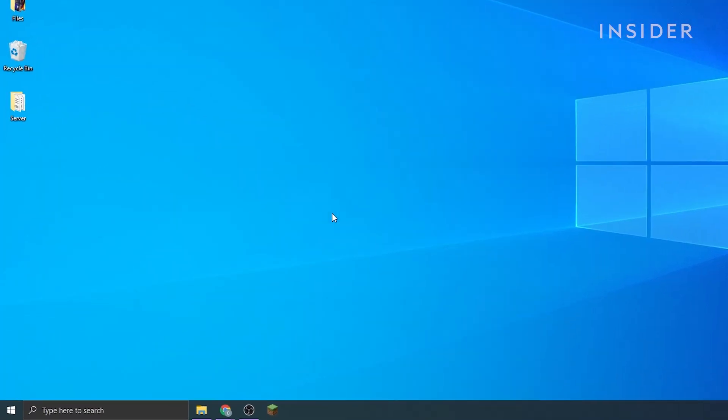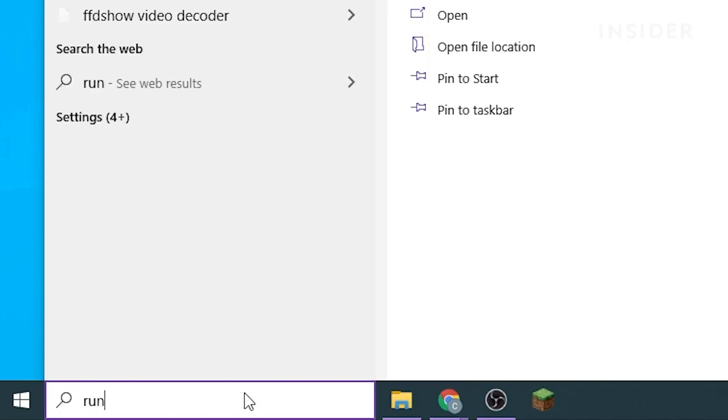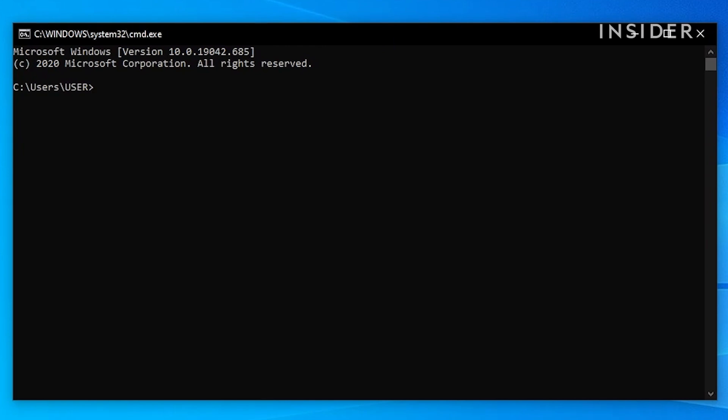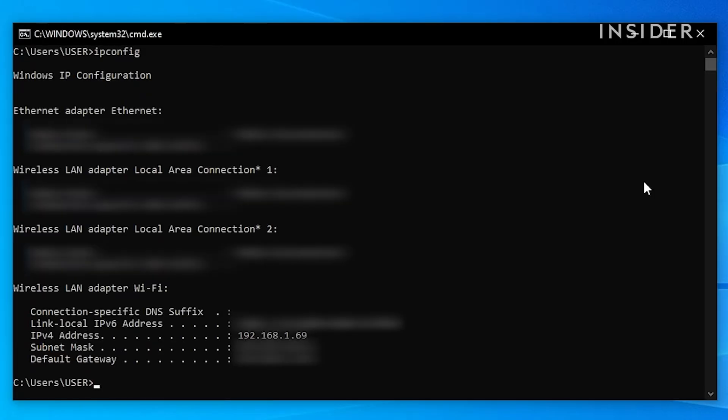You will also need to enter your local IP. To find your local IP, go to the search bar on the bottom left of your screen, type run then hit enter, type cmd and hit enter again. Then type ipconfig and hit enter. Look for IPv4 address under the internet your computer is connected to — you will find your local IP right next to it. For example, if your computer is connected to a wireless network, the local IP will be listed under that.